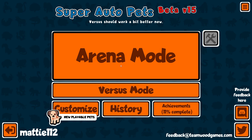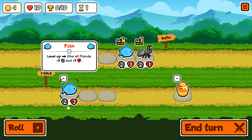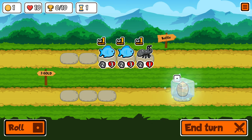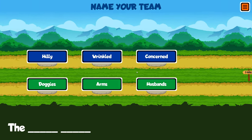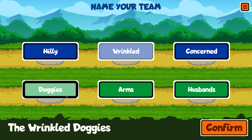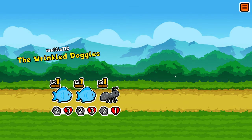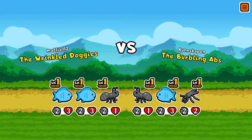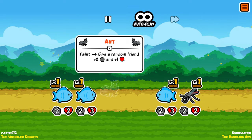Alright guys, this is Super Auto Pets and I am going to win. This is a good start — having two fish is very nice, especially because I just got another fish for next round. The fish has a bit more health than the others. Our team name is going to be 'Wrinkled Doggies.' We're versus the 'Burbling Abs.' I think I can win this because I picked two fishes.